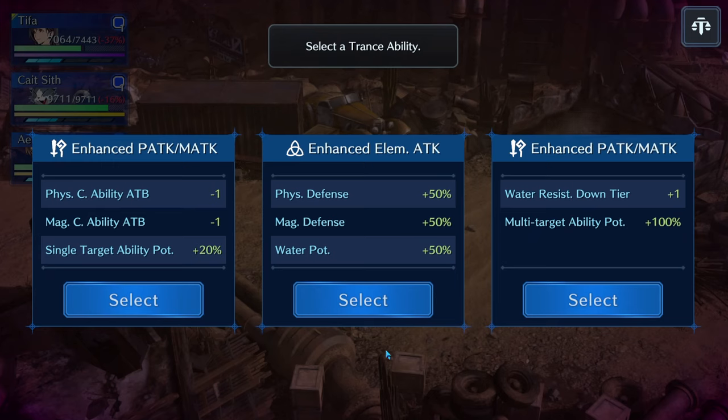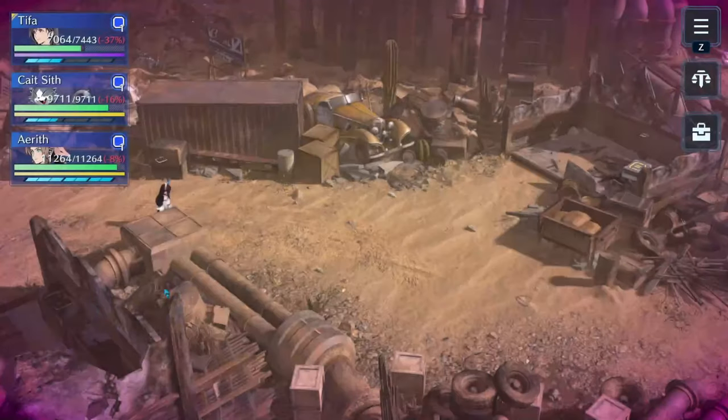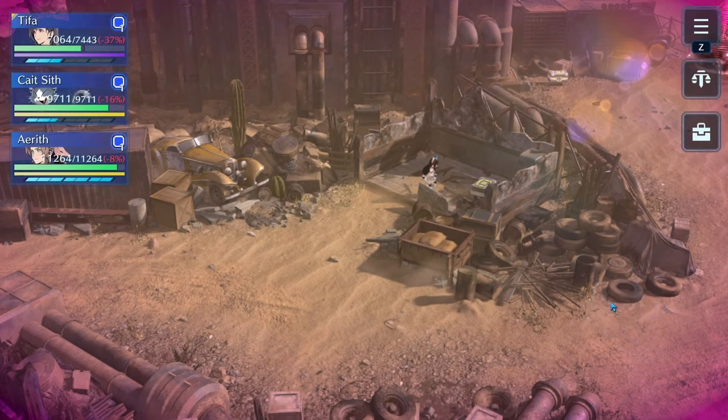For the next trance, it's pretty much always going to be between these two. If you're struggling more to clear in general, stacking up defenses with water potency is not bad at all. However, this minus one ATB on magical and physical C abilities is just super good — especially if you're going for a high score against the last boss. One of the things you need to do to kill the final boss before his first move is to breach him with water a minimum of three times. Making those costs one less ATB is super valuable.